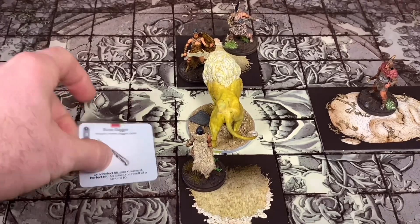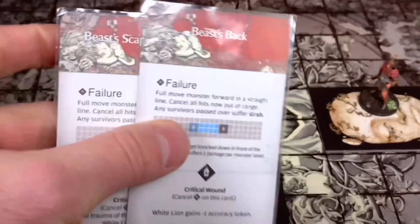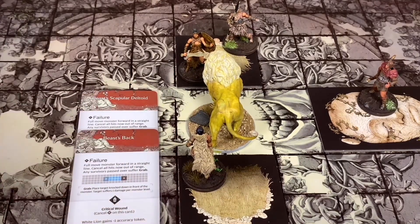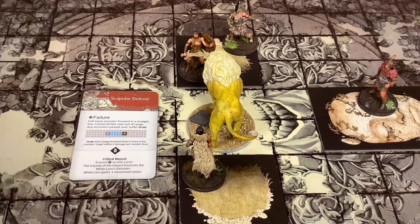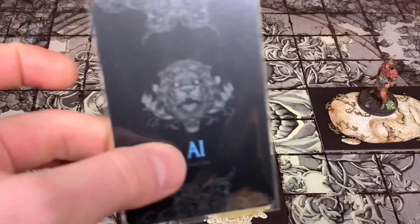We're going to go over to our Bone Dagger now and attack. It also has three speed but I get to roll four dice because I give it a plus one. Let's roll these up - I only hit with two. We've got the Beast Back and the Beast's Scapular Deltoid. We wound the first one - got a seven plus a million, that's a wound, discard it and take the wound off the top of the deck. We go to the Scapular Deltoid - we got a lantern 10 again, but I don't critically wound it. Oh, so many criticals I'm missing. We discard that and take another wound off the wound stack. That's the end of her turn.